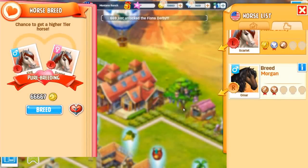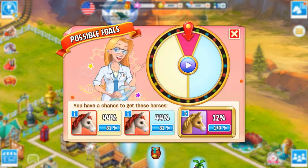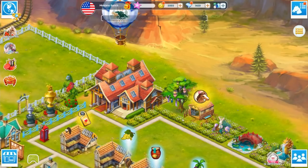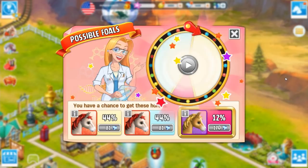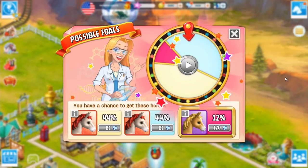So we've got our two Fiona Derbys here. They're our tier twos. We're going to try breeding them together, because I want to try and get the tier three, which has got a 12% chance. Very, very unlikely. Please. We've had quite a few failures with this so far, so I'm hoping that we might be lucky, because I really like the look of the coat on this one.